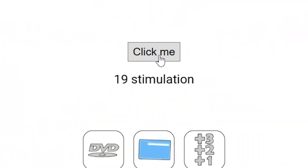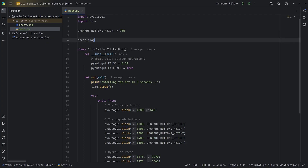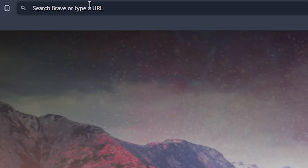I can click pretty fast, but this website brings it to a whole new dimension. You need to click this button to gain stimulations, and then buy upgrades to get more of them faster. As a software engineer, I'm going to use code to completely destroy this game. So let's try to beat it.